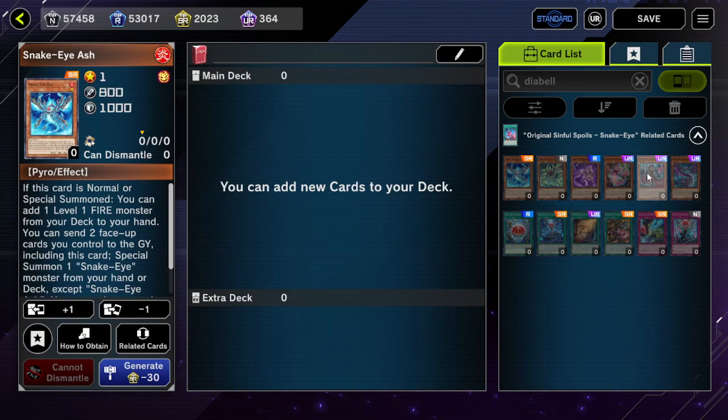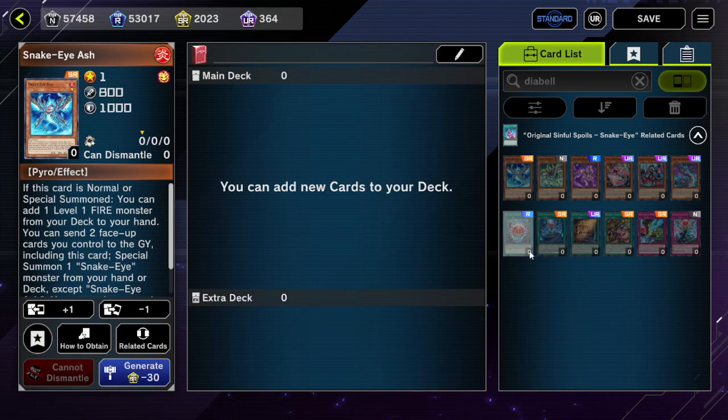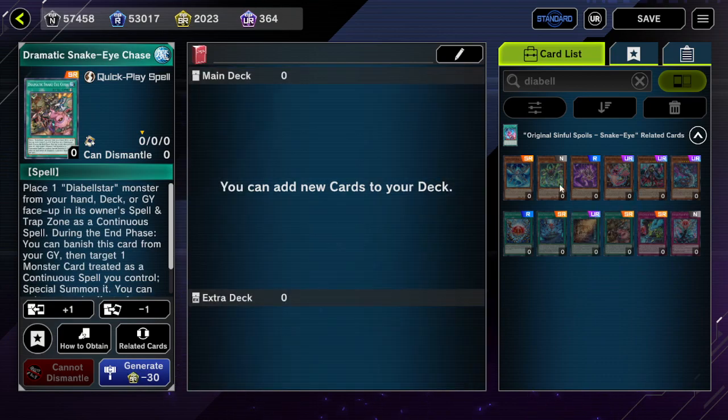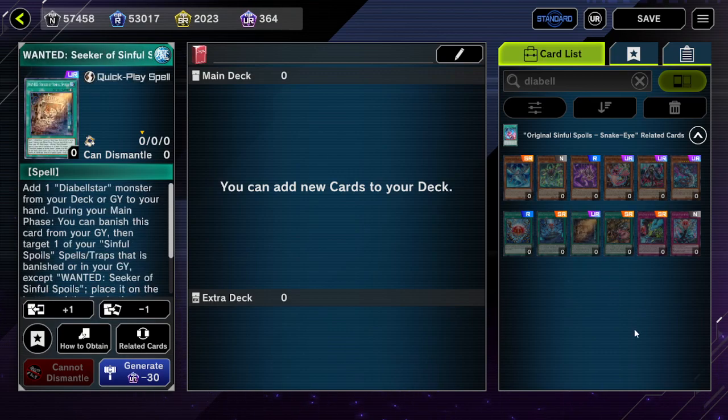The general idea is that you're going to use either Diabelstar or normal summon Ash itself — three copies of this, three copies of this — and then you have copies of Secret Sinful Spoils and original Sinful Spoils as well. If you consider three copies of each, that is 12 different one-card combos, nine of which are doable with only special summons, so you can retain your normal summon — which is pretty disgusting.